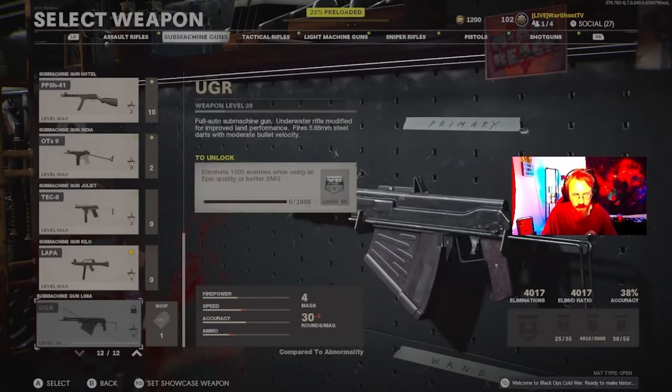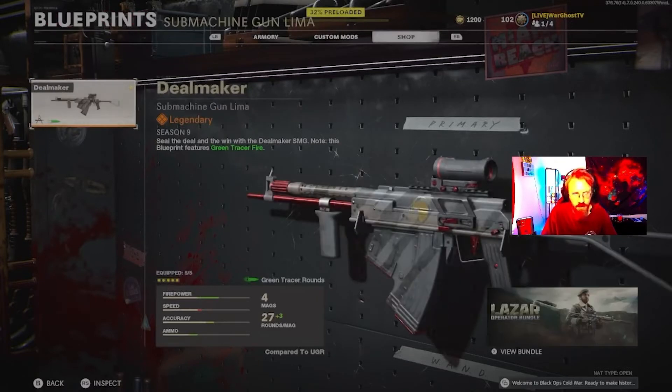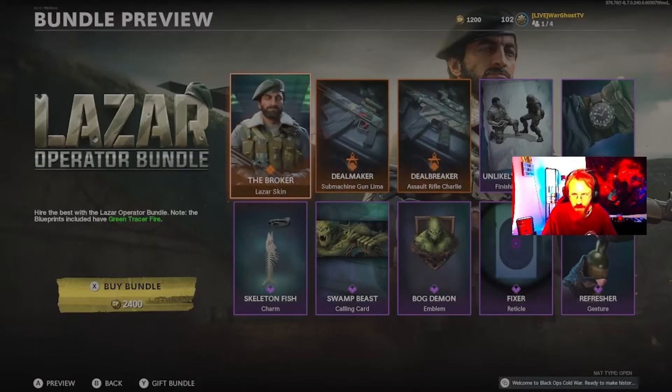I would tell you right now the best way to level this is in zombies. You only get a thousand kills with an epic or higher rarity SMG, and you can do that if you've got all the super easter eggs right off the start.